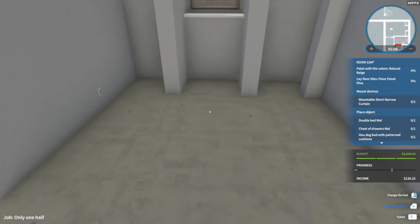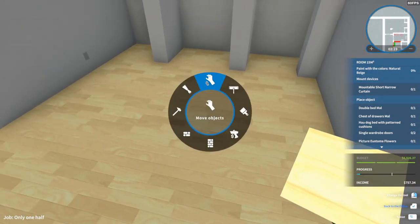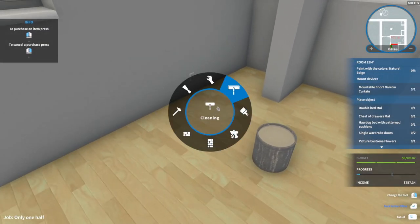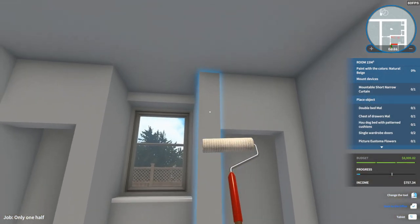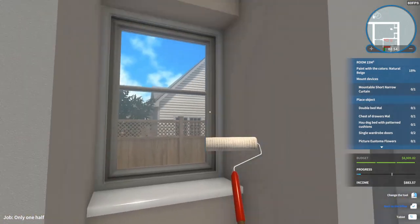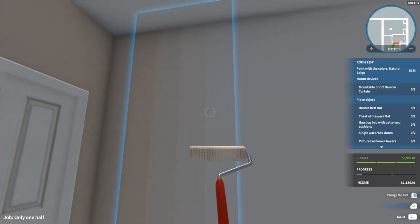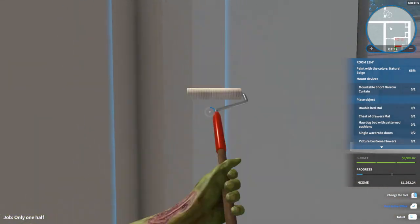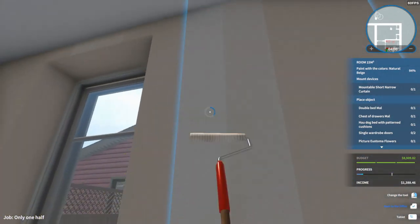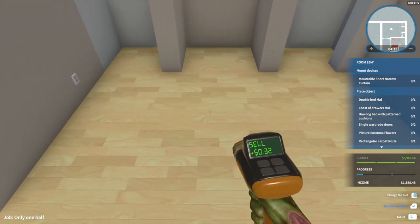We'll start at the back of the house and move our way forward. So for the floor — I like doing the floor first. Get the walls painted next. Natural beige — this one's not horrible. First half of the wall. Room is painted, 32 cents back on that — yay!